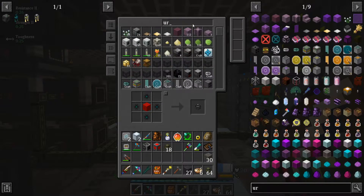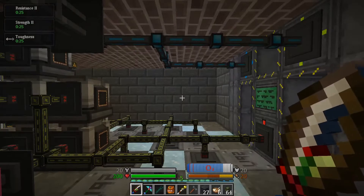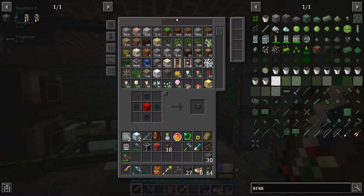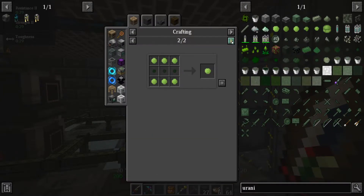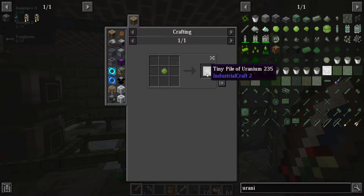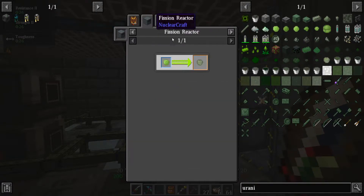How much uranium do I have? I've got like 13,000 ore that I haven't processed. Let's check something out — uranium 238 from Nuclear Craft. I can use it to make enriched uranium fuel. Uranium 235 — I can just turn to tiny piles and use that to make enriched uranium fuel, which will go into the reactor. Let's go upstairs.